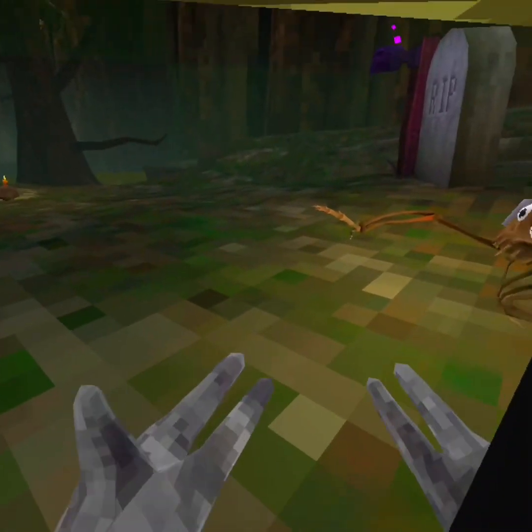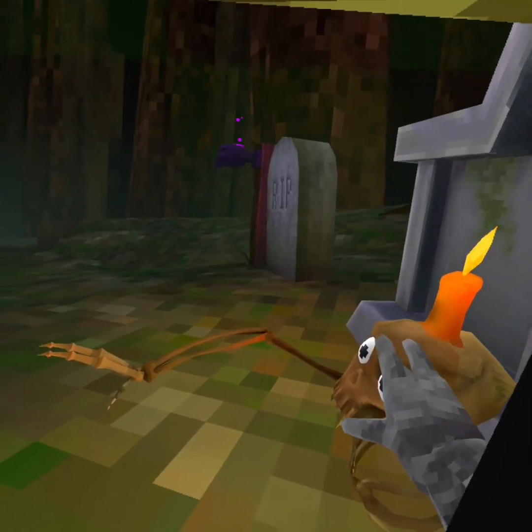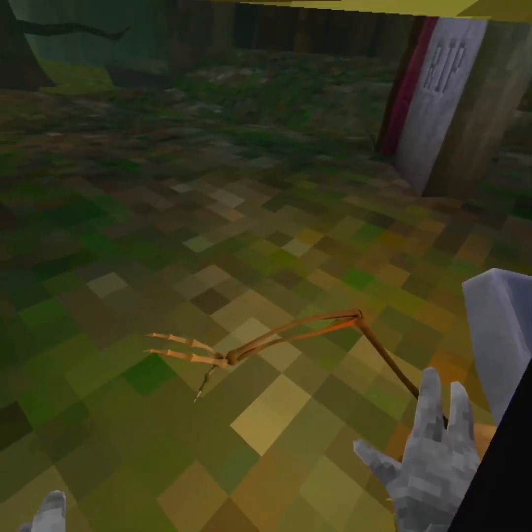Then you want to come over here — this used to say 'rip lucy' over here but it doesn't anymore, it's in forest now. Hey, it's hype oatmeal from the future: yes, Lucy can spawn in forest, I just didn't know this. Anyways, you want to tap on her head.